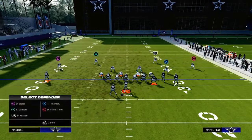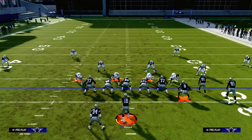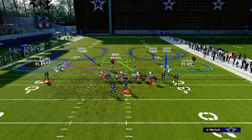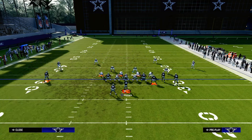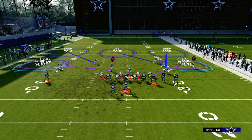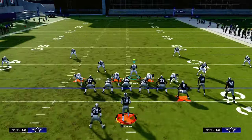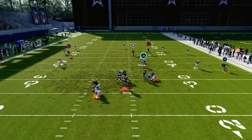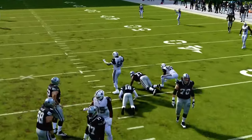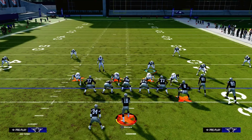Obviously this isn't the end-all be-all. Another thing I wanted to quickly point out that you can do out of Over-G uniquely is you can also drop this safety into an outside third. What this allows you to do is if you ever need a 30-yard cloud on both sides of the field, you can get into a coverage that looks like this. We're just sending three people, but the beauty of this is you're still going to get good pressure because you're blitzing your user, and now you do have that double flat on both sides — they have to throw the ball in the middle of the field, which is where your user is.